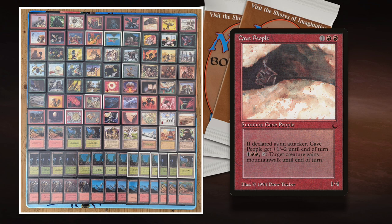Considering the fact that I'm playing with mountains, against me that Mountain Walk ability is really valuable. Can you imagine giving your Shivan Dragon Mountain Walk? It'd be unblockable — that's really a big problem for me.